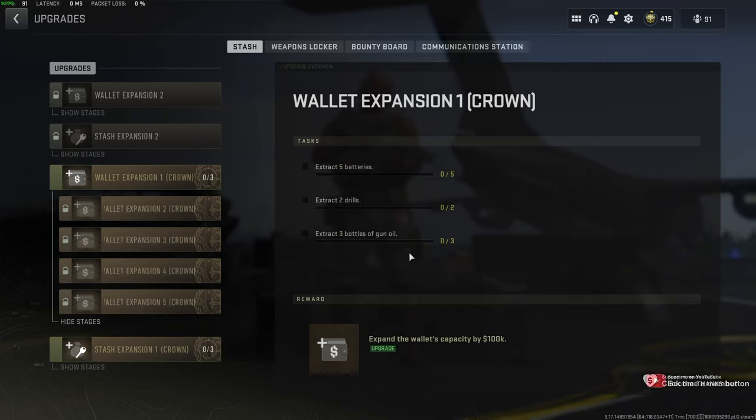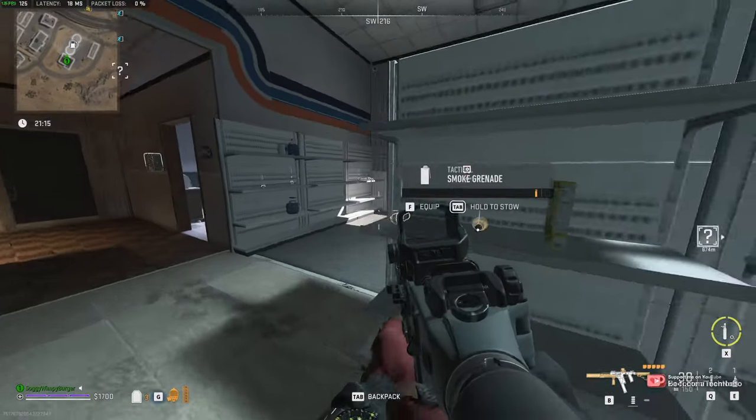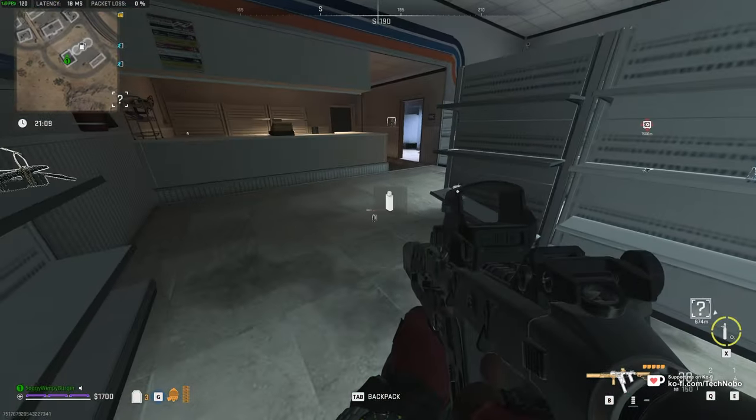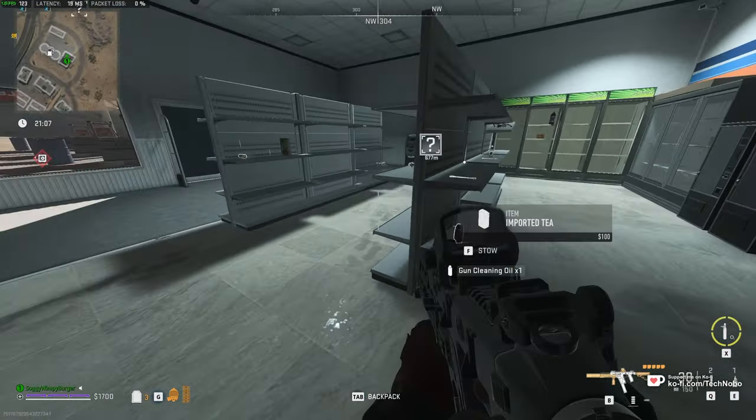The last bit are the most difficult part of this. These all spawn randomly. Usually gas stations are probably a great place to find these, otherwise workshop-type areas. So where exactly do you find gun oil? You can find it quite easily inside of gas stations on shelves.